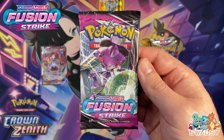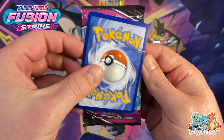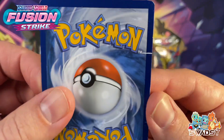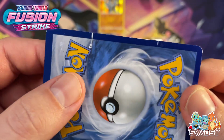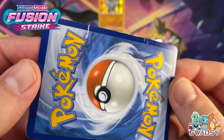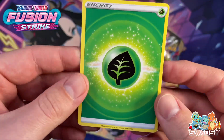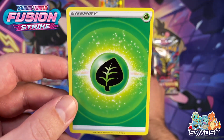Pack number two, Fusion Strike. But before we get into that, let's have a look at that energy card from the last pack — there are some absolute dings and scratches, there's some depth to that scratch there. Lucky it's just an energy card, but wowee. The front of the card's perfect though. Let's crack into that Fusion Strike pack.